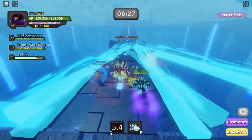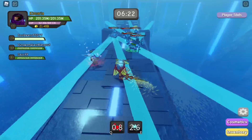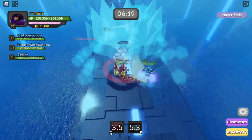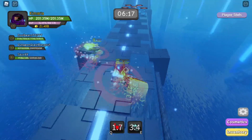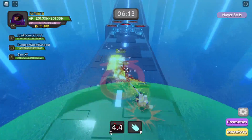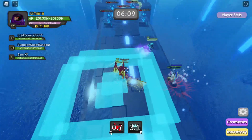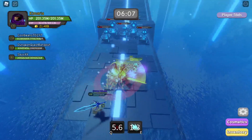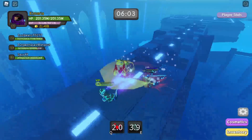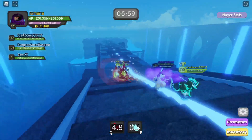Once you beat that boss, lots of people say he needs nerfs but honestly he's pretty easy — the insta-kill is the only real threat. He also has a second attack similar to the Deity of the Volcano's rock attack. You just need to do some simple eyeballing and you'll be able to dodge it. It's actually a pretty easy attack to dodge.